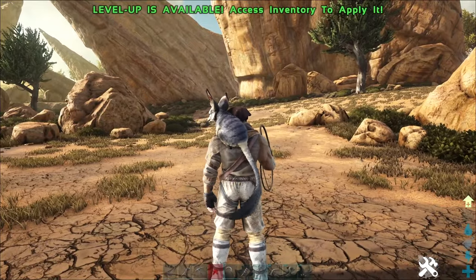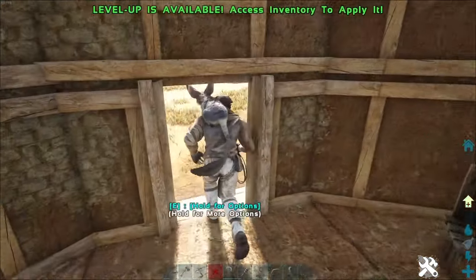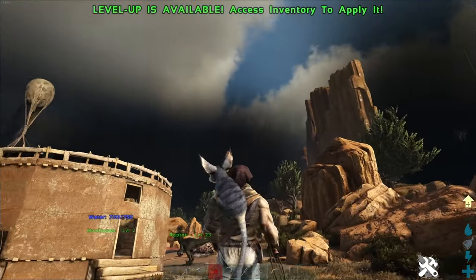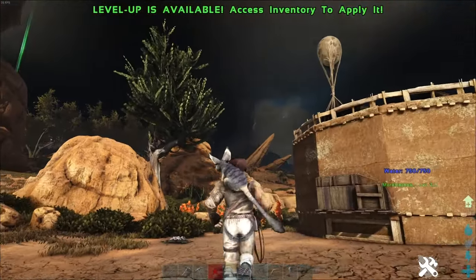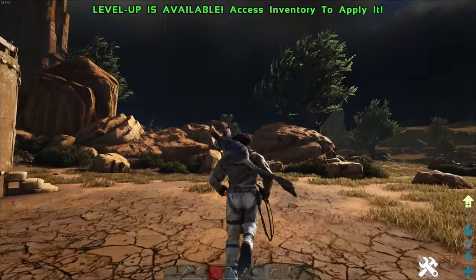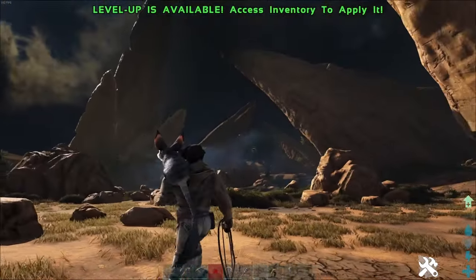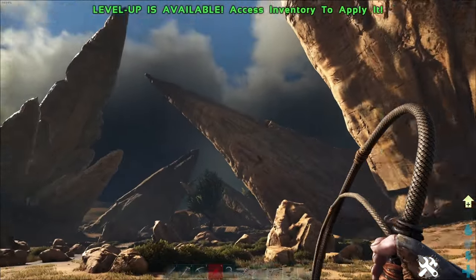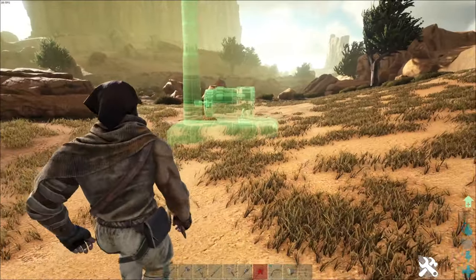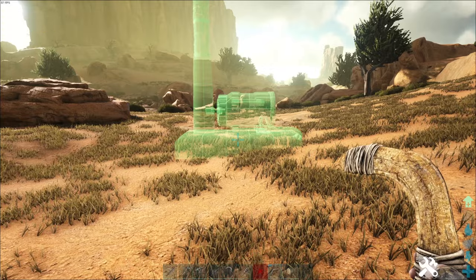Be prepared for some really nasty new conditions rotating through. You have sandstorms, which will drain your stamina and make it hard to see if you're not wearing desert goggles — a new armor item you can craft on Scorched Earth. You also have electrical storms that will knock out any generators you've created, and generators in general decay over time on this map simply due to the heat.